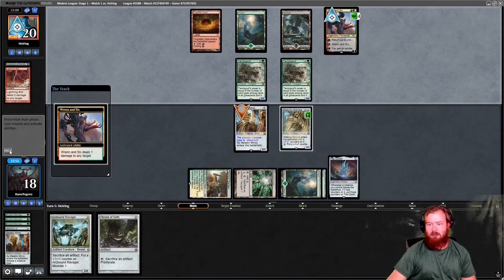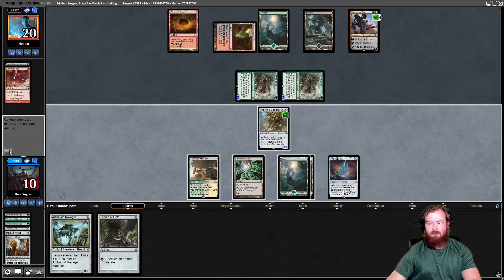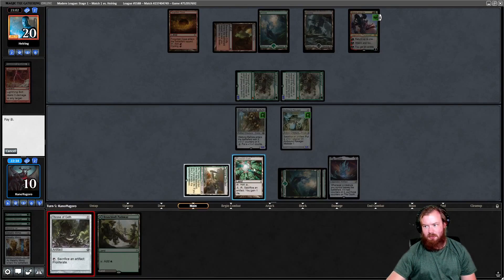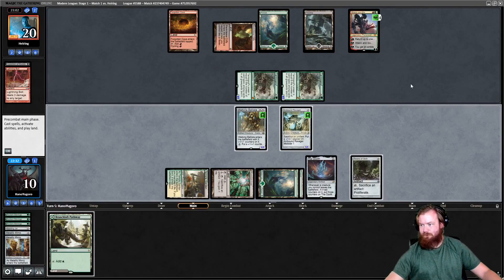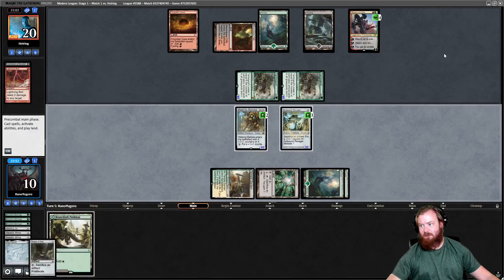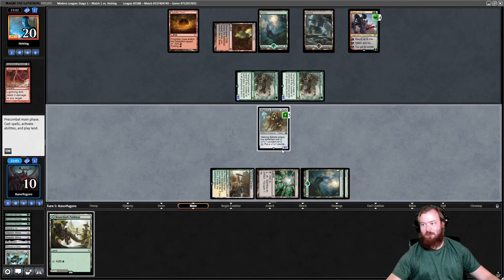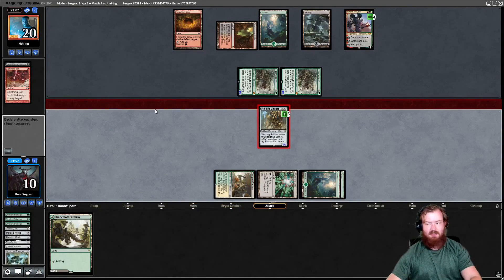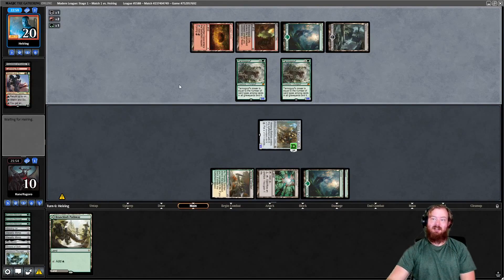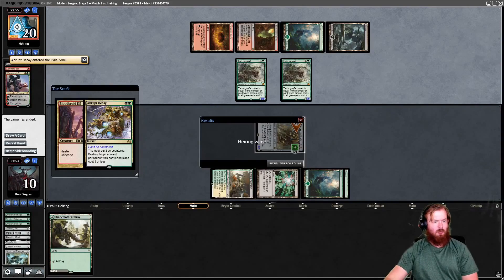Opponent kills Metallic Mimic — sad days. Opponent attacks us for eight, we take eight. We untap, draw Branchloft Pathway, play Ravager, play Throne of Geth. Sack the Ozolith, proliferate, sack Branchloft Pathway, sack Ravager. Maybe I shouldn't have sacked the Ozolith since I could have put those counters there. Go to combat, kill Ren and Six. I've definitely misplayed this game in addition to not taking the correct line or mulliganing when I was supposed to.